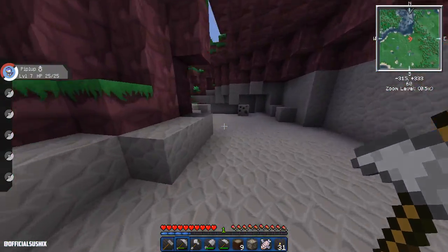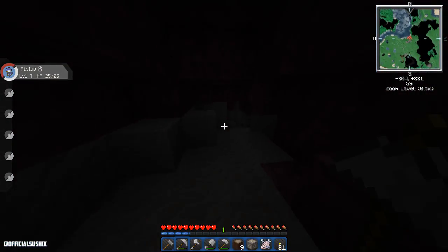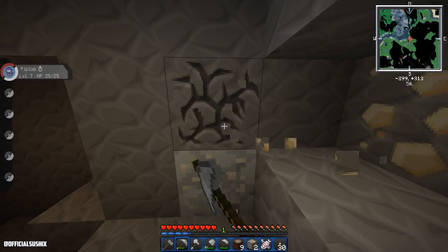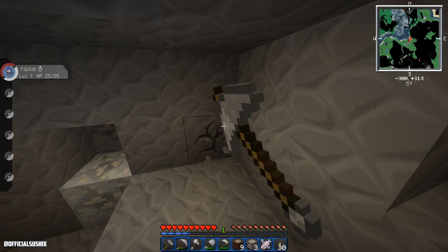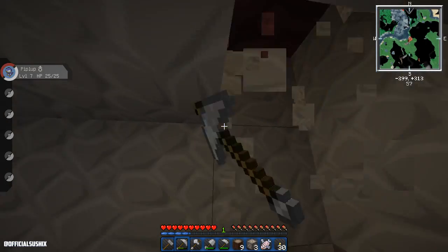Oh, here we go — here's a nice cave! Come on, give me some iron! Give me just one piece! You gave me one piece before, just give me one more! There we go! And we have some aluminium ore as well — I forget what that's for, but I think we need an iron pick to mine it, so we're going to get that another time. Aluminium ore is something that only Pixelmon has added.